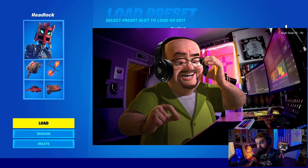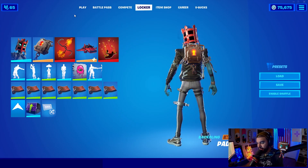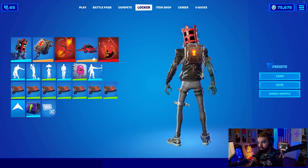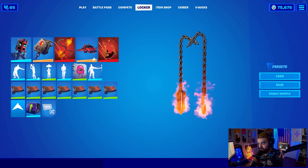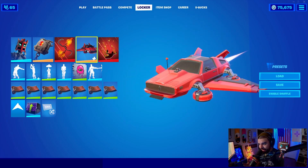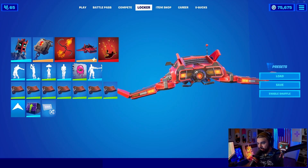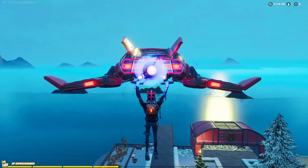My next preset doesn't have a creative name yet — it's literally just called 'Headlock.' We have the Headlock outfit, and the back bling is the Padlock. I know the chain color doesn't match exactly, but Headlock and Padlock just makes sense to me. The Soul Fire Chains harvesting tool looks really good with this — someone pointed it out to me during a livestream. The glider works because of the red cage on him, and it's kind of rare. We had to include that.